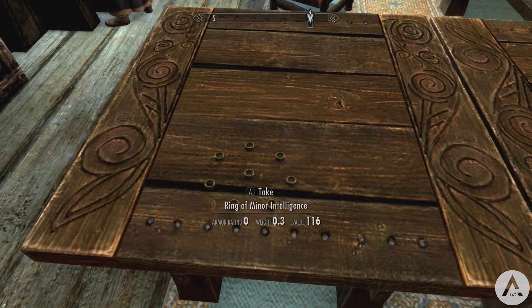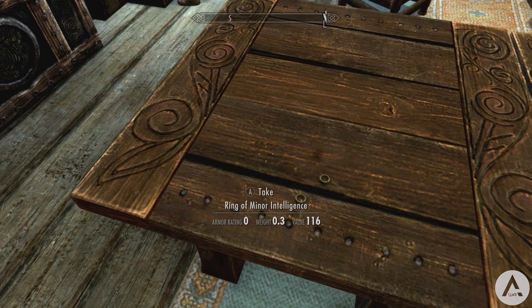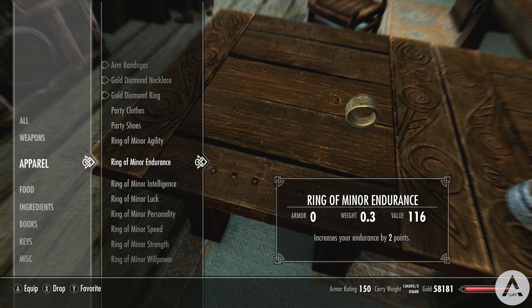They can be disenchanted and placed on many items as well. You can find a complete guide to how all your attributes work at Dragonsreach on a table near Farengar. Overall, a cool mod — I miss the ability to increase your attributes like you could in Oblivion, and I hope they bring it back in the next Elder Scrolls game as well.